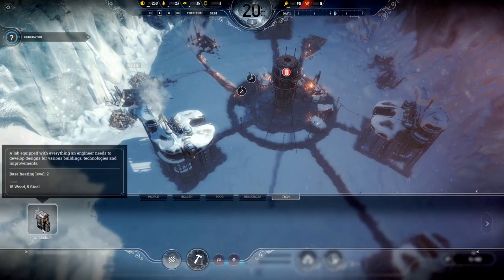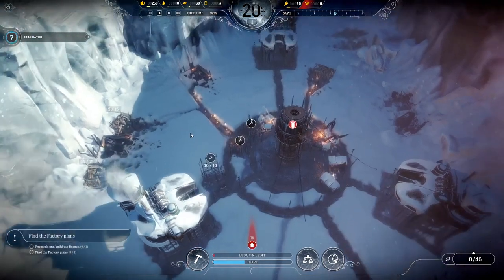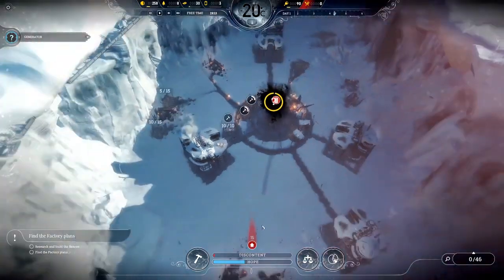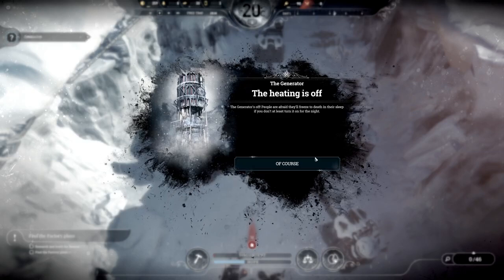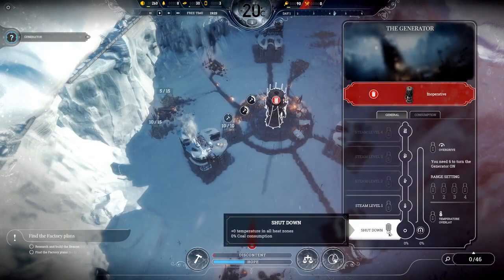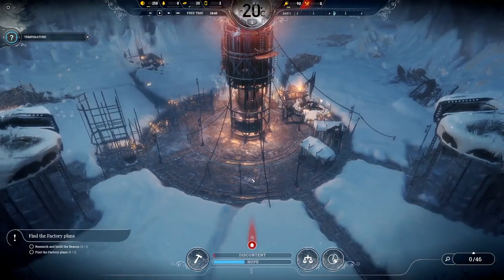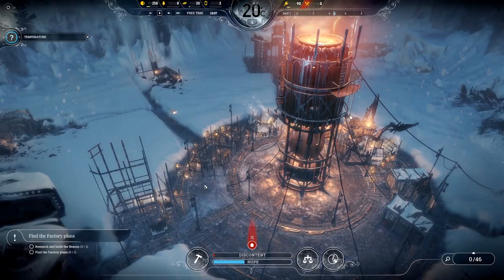Do I have enough for a workshop? Yes. Let's build that. We'll speed up time a bit. Oh, the heating is off — the generator is off. People are afraid they'll freeze to death in their sleep if we don't at least turn it on for the night. Okay, let's turn it on. I can see the snow and ice melting — this is pumping out some heat. Lovely.